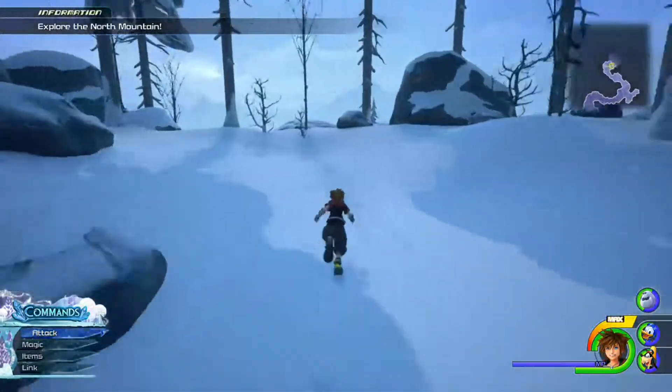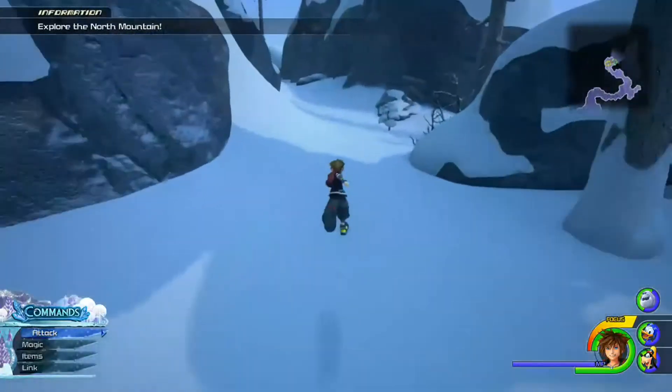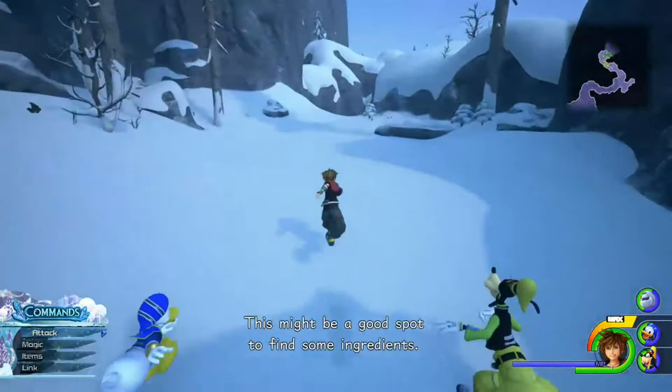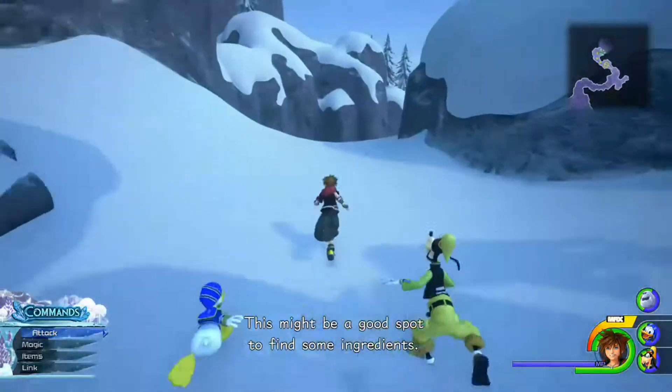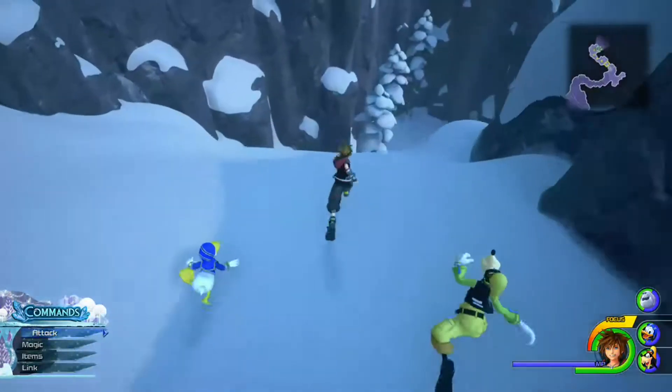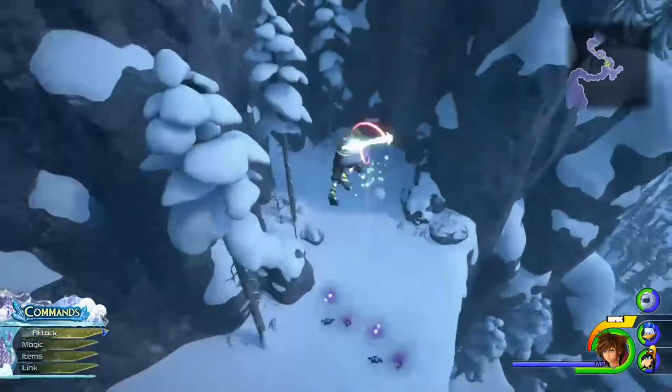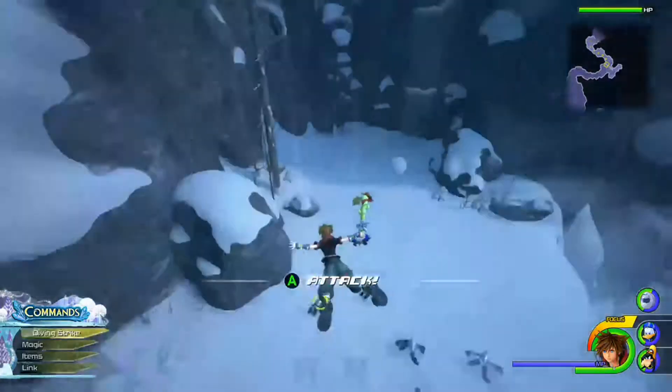The next one is at the snowfield. Make your way back along the only trail available. When you get to the bottom, there will be some Heartless — if you slam the ground you should be able to kill most of them in one hit. After that, there's a cliffside you can run up. Run up that one, then if you look across the way you'll be able to see the emblem.